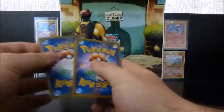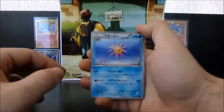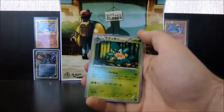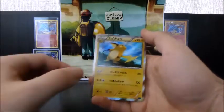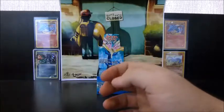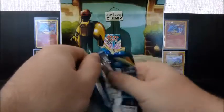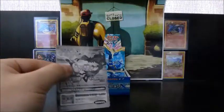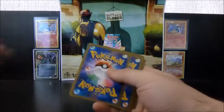We have a Starmie, Scatterbug, Herdier, a Simisage, and a Raichu Holo. Very nice. Not the most impressive looking Raichu I've ever seen, but it's okay. Not too bad.